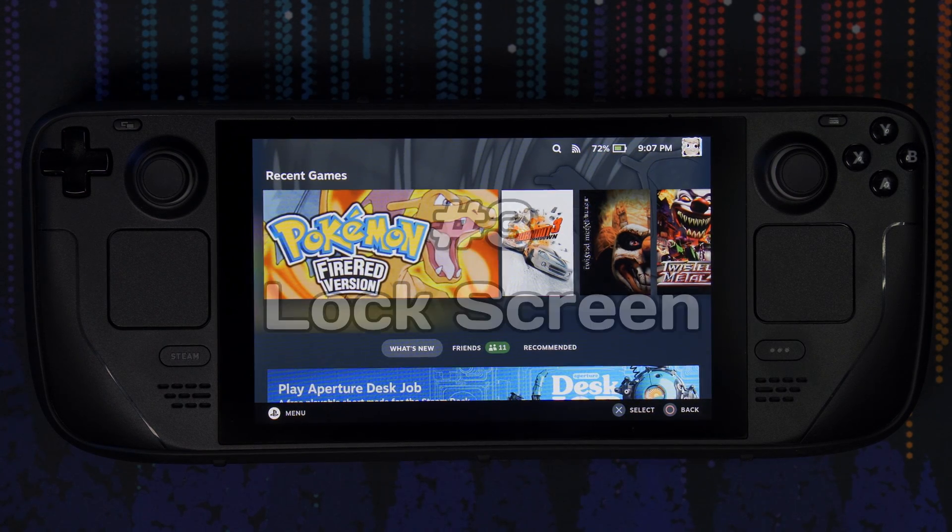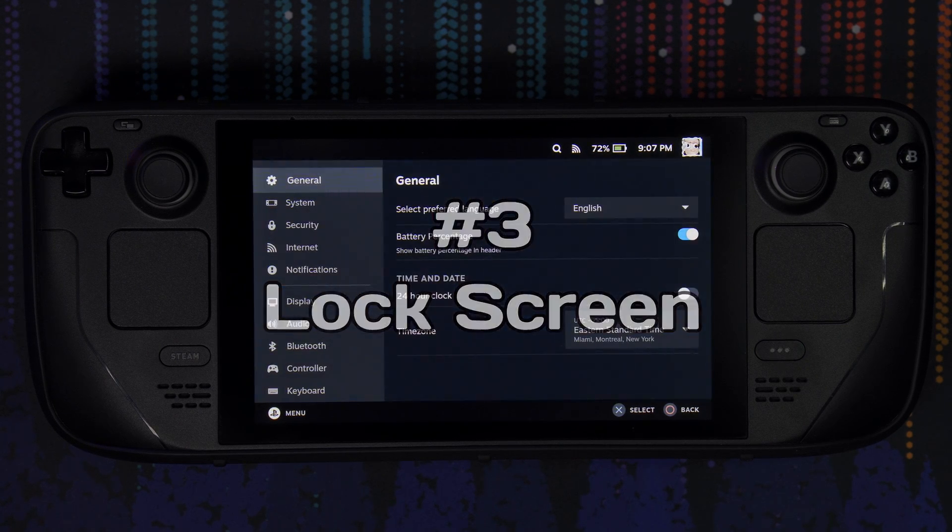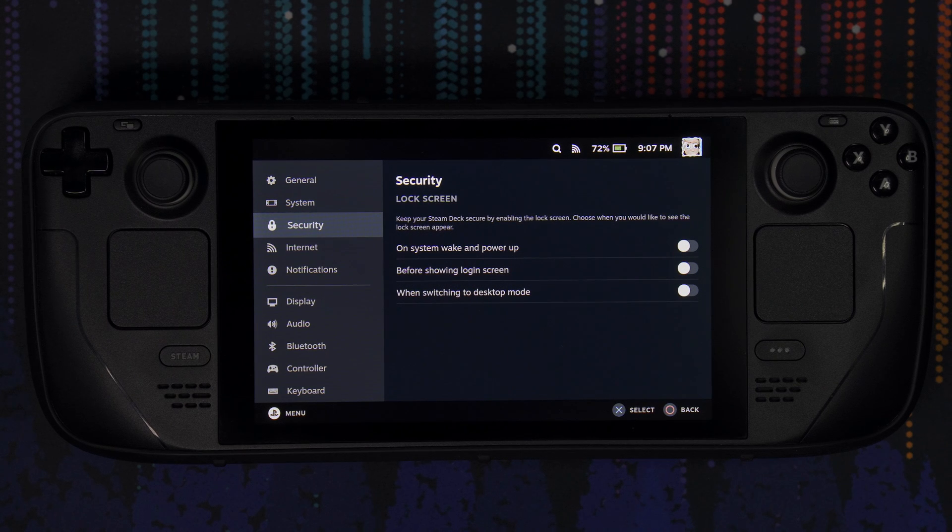For my third tip, we're going into settings. There's a new security tab added with the most recent update where you can add a lock screen with a password, just like a smartphone. If you don't want just anybody getting into your Steam Deck — if you were to lose it or leave it behind — you can set that up. If I were to go on a vacation or a trip, I would highly recommend putting a lock screen on your Steam Deck.